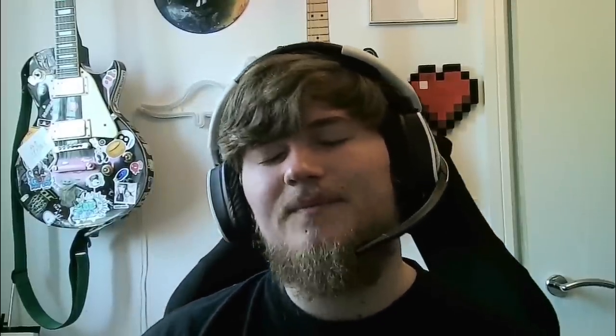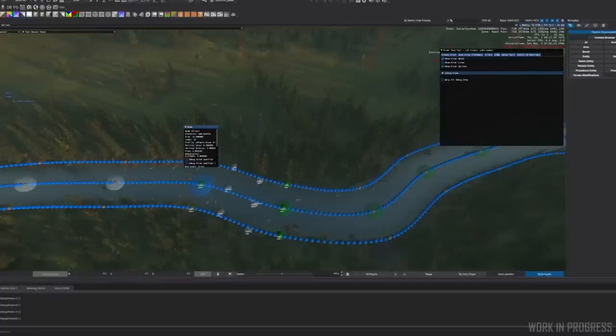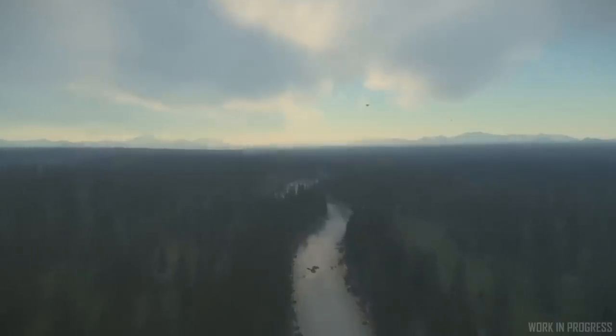Another visual improvement I've worked on for the river is using more splines with the river modifiers. Instead of just a single central spline along the path of the river, we now have a spline for each of the edges. This gives us much finer control over how the terrain dips down into the river, and it eliminates pinching effects at sharp bends. Previously at a sharp bend the terrain would jump from referencing one point on the spline to another. Now that we have a spline for each edge, we can pick which edge is closer and reference that for the final height, meaning the edges of our rivers are much, much cleaner with far less artifacting.